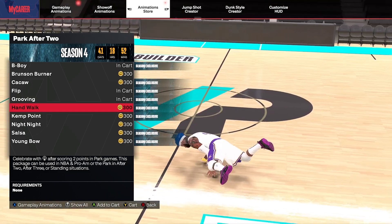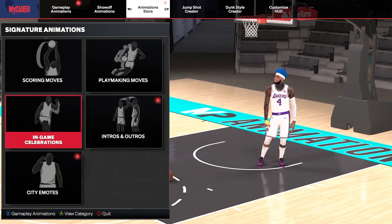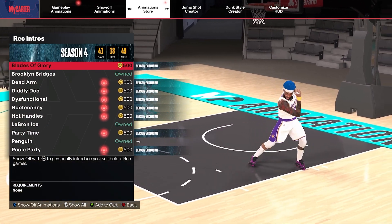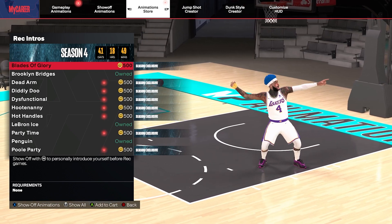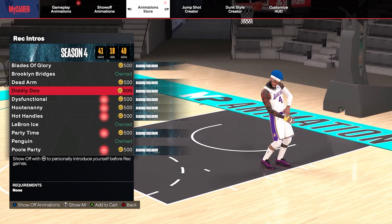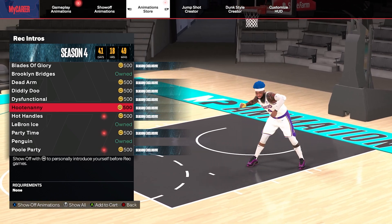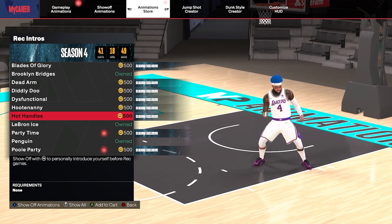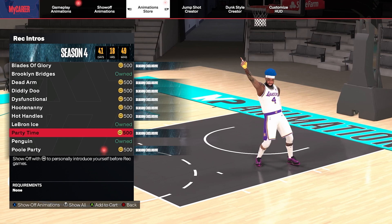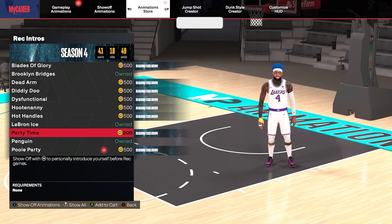Last but not least, the Rec intros — let me show a few so y'all can see how they look. You got Blaze of Glory — I really like this one, I might buy it. You get Dead On with a little pop and lock action, Diddly Do which is nothing too fancy, Dysfunctional Hootenanny (I might get this), Hot Hammers (looks like I'm doing a workout video), Pool Party, and Party Time.